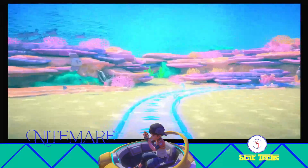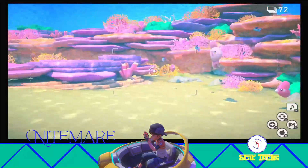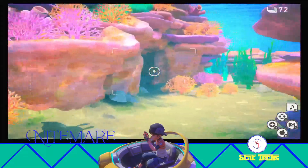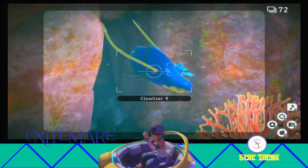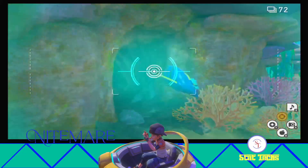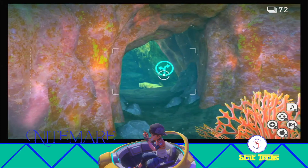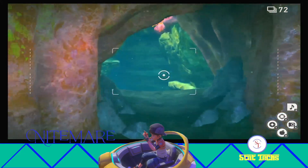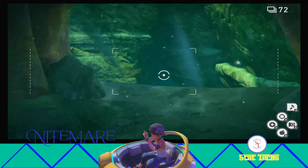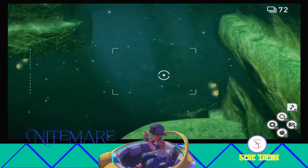Now for this one, in the beginning of the level, basically all we need to do is make sure we take the alternate path and go to the bottom of the sea. So once this Clawitzer gets out of our way, we'll go ahead and scan, and we do want to go that way. Once you've selected this path, we don't have too much to do until we get a little ways on, but it's not too much farther, so I'm just going to turbo through the level so you don't miss where you've got to be.